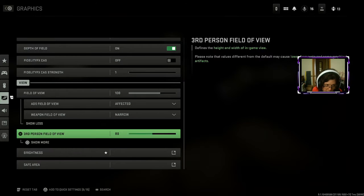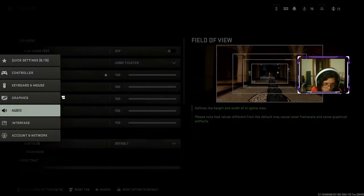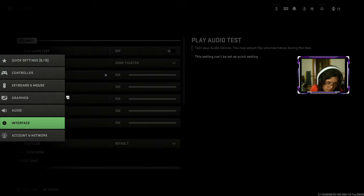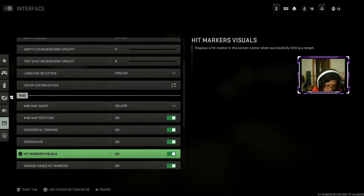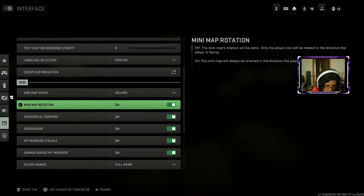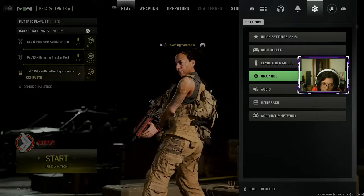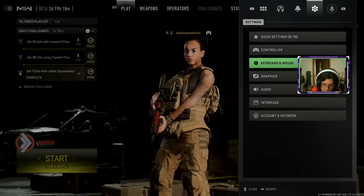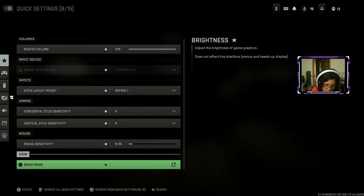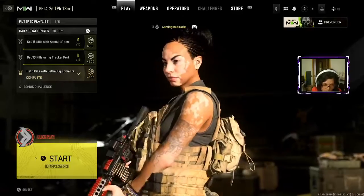We'll try that because I've been wanting to get into that. Not only can you do the graphics, you can also mess with your audio interface. The interface I don't really mess with much - minimap rotation I could turn off. I'm not going to go to content network right now, I'll do that later, because that's something you don't need to talk about a lot.